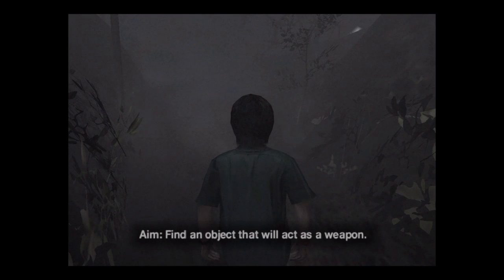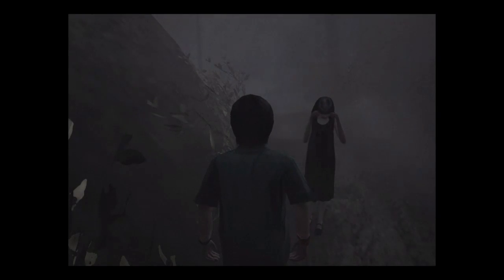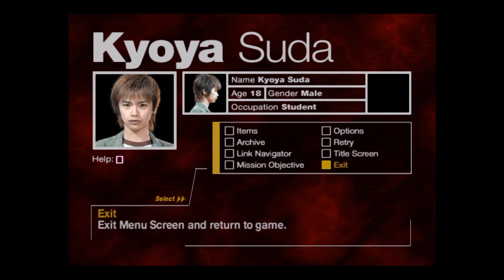So we need to head to the Tabori Settlement with Miyako Kajiro. Find an object that will act as a weapon. There's Miyako there. Now, there is something to Miyako — as she said in the cutscene, she can't really see. She's just completely blind. So that means we've got to stay close to her. We can't really run off too far because then she'll just lose sight of you.